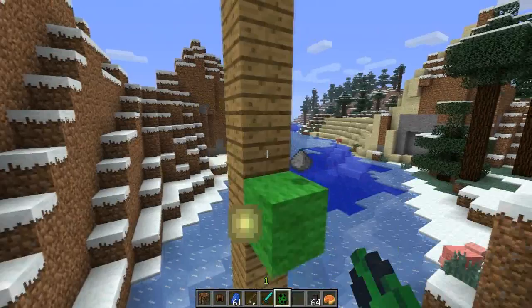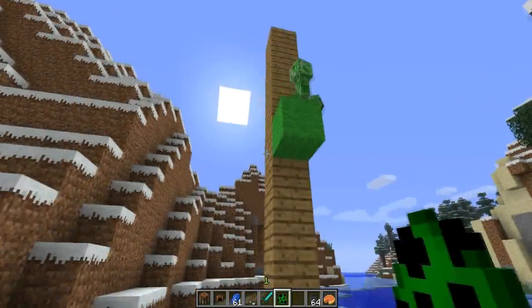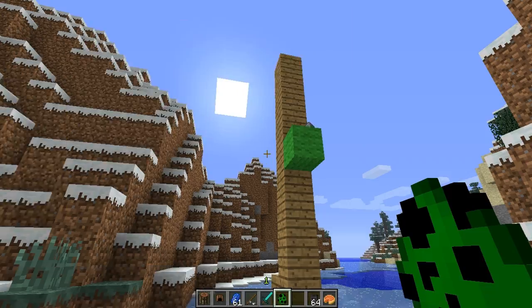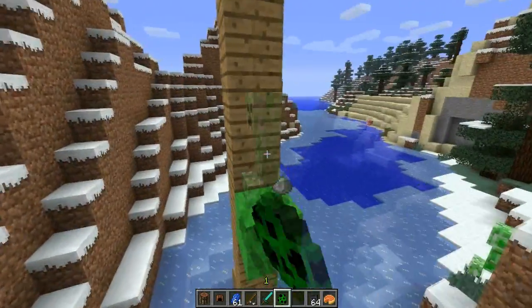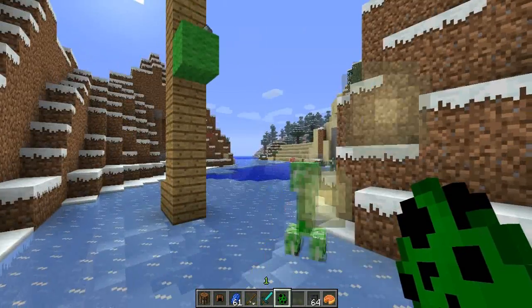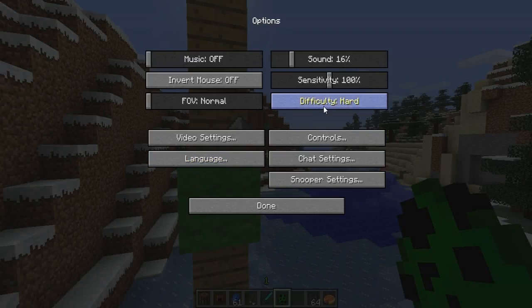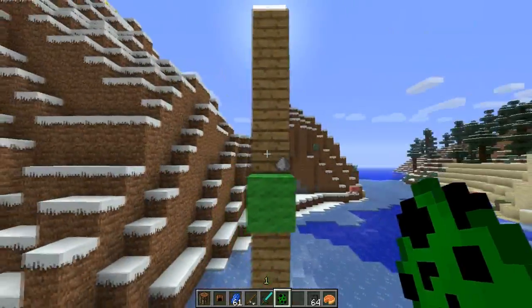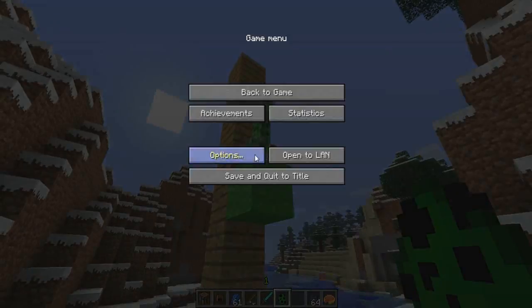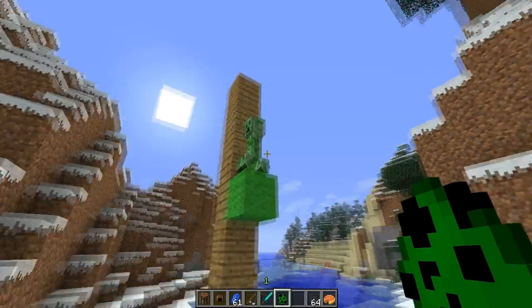I fly up here and put a creeper here. The creepers will actually jump down from heights that will hurt them to get the advantage on you — but only on hard difficulty. So evil mobs take more risks or whatever — I forgot what it actually says. But that's basically what they do.